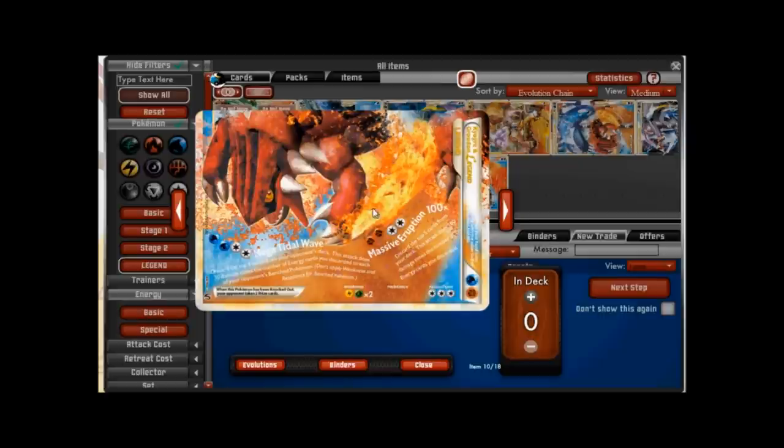Kyogre/Groudon sees some play in Vileplume/Reuniclus decks because its HP is so high and it has that nice disruption factor. Once it gets out into the active position, it becomes very hard to kill with help from Reuniclus.